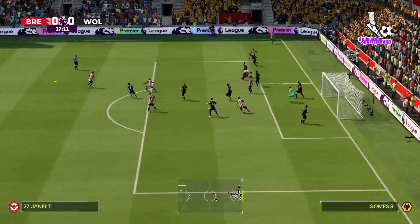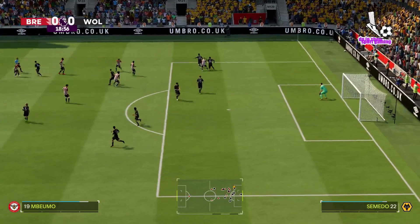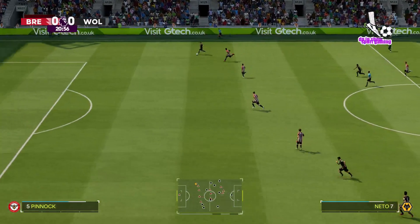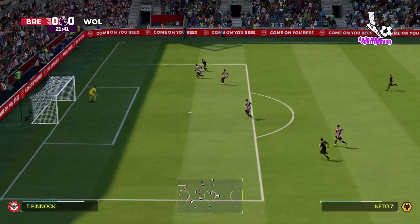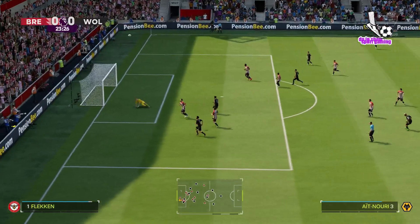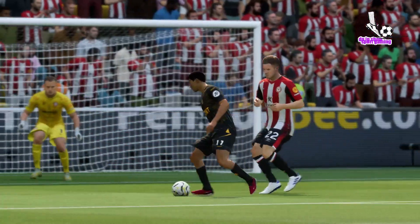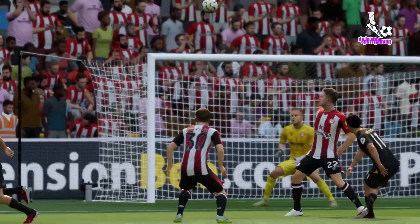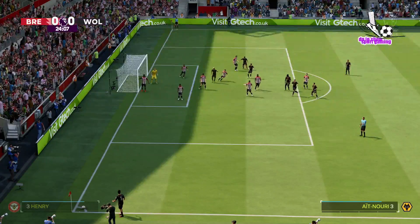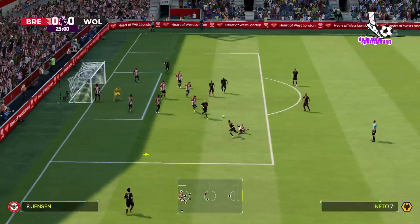Who can they pick out? Wasn't a great clearance. They can keep possession now. Pedro Neto — plenty of space for Wolves up wide. Looking for the angle. Very alert defending. Splendid defending. Can someone get on the end of this? Just the clearance that was needed.